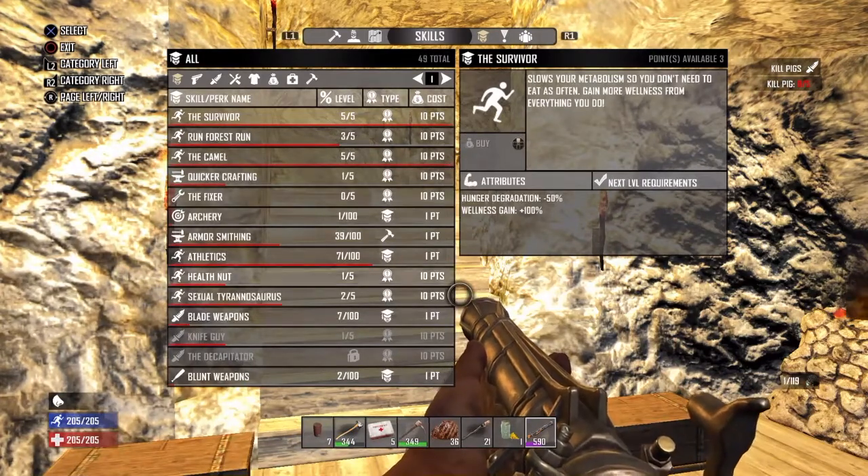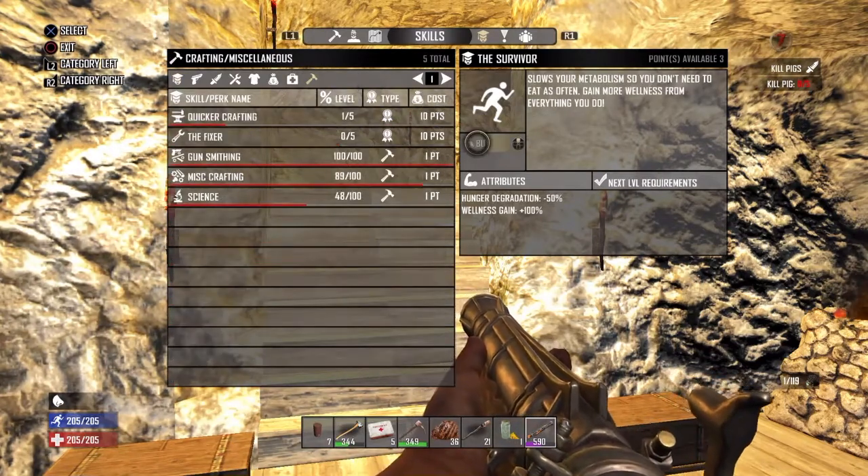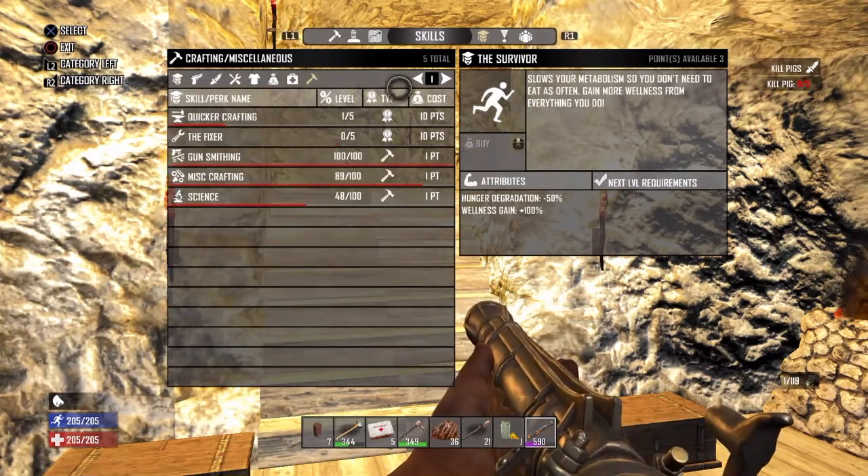Use your skills on items that cost you 5 to 10 points at a time. This way you are not wasting potential experience and skill points. This will be helpful later on in the game.